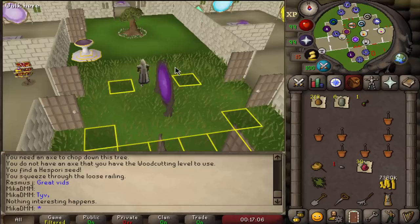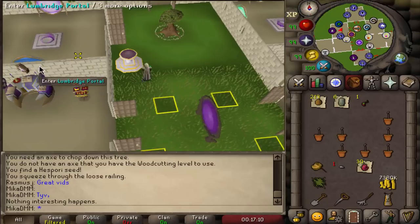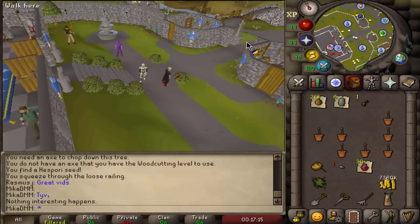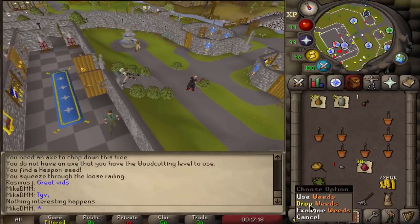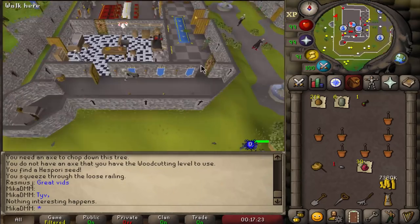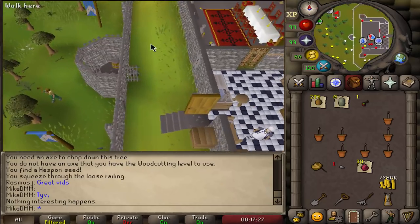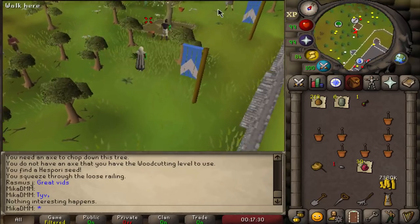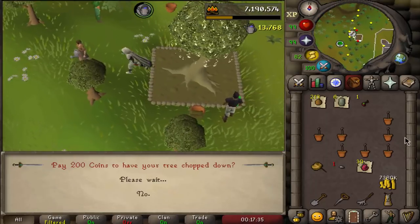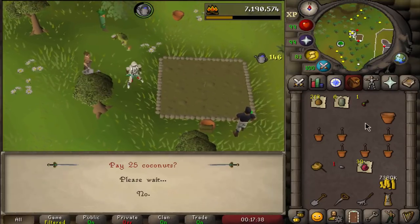At the house I replenish my stamina at the pool. If you don't have a pool, bring a stamina potion. From here we need to visit Lumbridge, Falador, Varrock, and Taverly. We teleport to Lumbridge and run all the way left to the Lumbridge magic tree patch. We check the health, pay the farmer, use the sapling on the soil, and pay again.